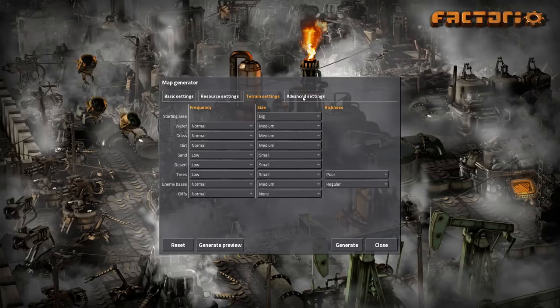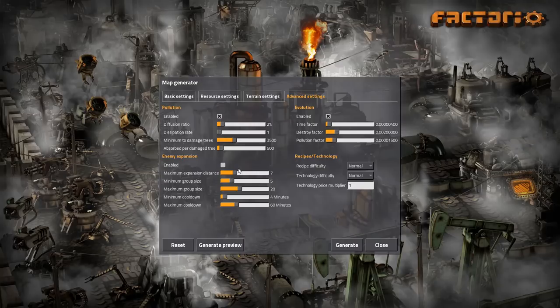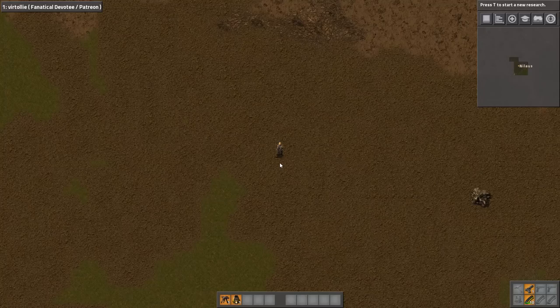No cliffs — I don't like the cliff mechanics, it doesn't seem good to me. It had a novel feel for about 10 minutes. Enemy expansions are off because I don't like clearing the same biter spaces again and again. Once we claim a territory, it's ours. Without further ado, let's enter the game and take a look at the map.